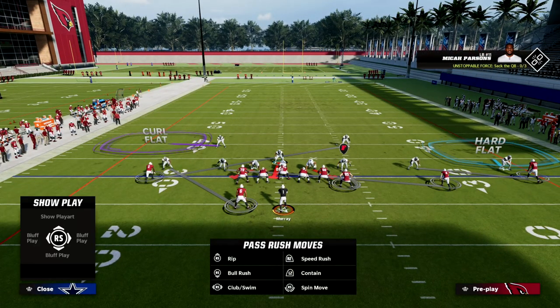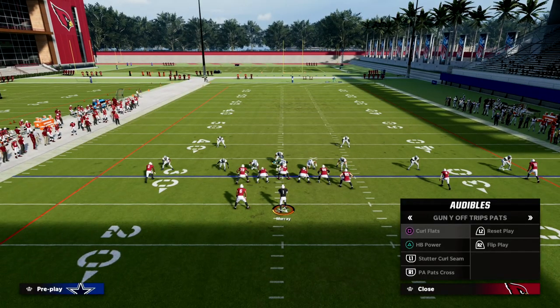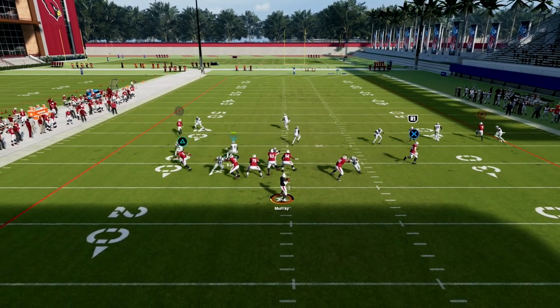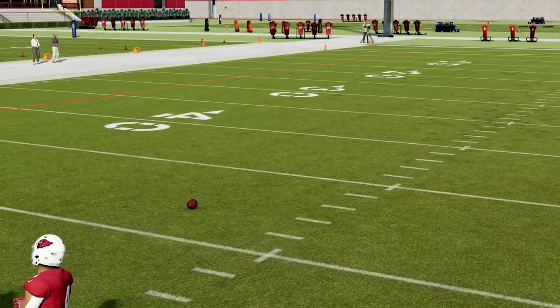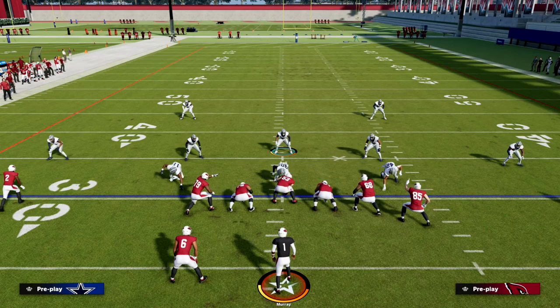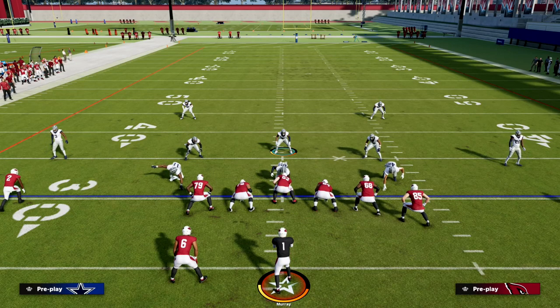As you see here, we have everybody in good, solid man coverage. Now, if they run that curl flat play, watch this cross man just lurk this post route. Cross man, I think, is one of the super big secrets of the 3-3 and 3-3 cub meta, and why I think these two defenses are super good.